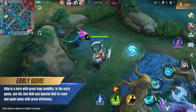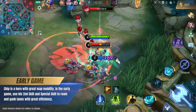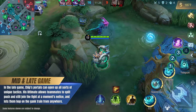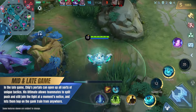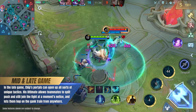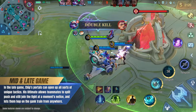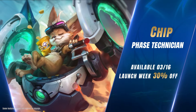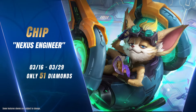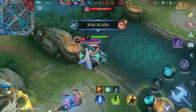Chip is a hero with great map mobility. In the early game, use his second skill and special skill to roam and gank lanes with great efficiency. In the late game, Chip's portals can open up all sorts of unique tactics. His ultimate allows teammates to split-push and still join the fight at a moment's notice, and lets them hop on the gank train from anywhere. Chip the Phase Technician arrives March 16th. Enjoy 30% off on Launch Week. Get Chip's Nexus Engineer skin for only 51 diamonds during the first two weeks. Forget your worries and come relax with Chip.